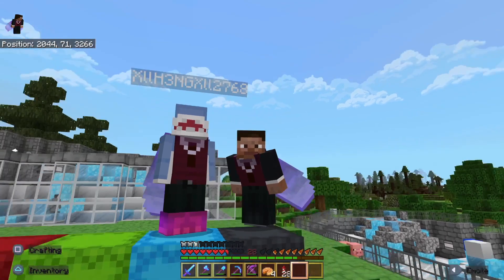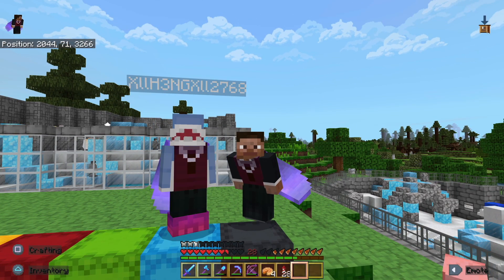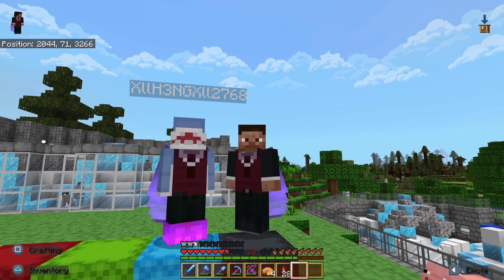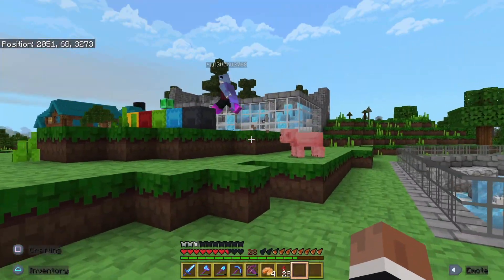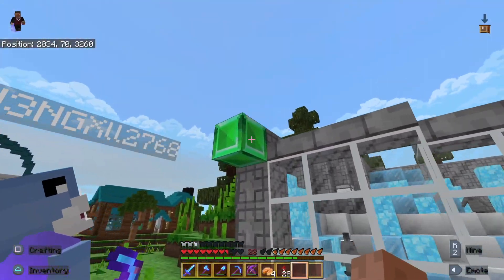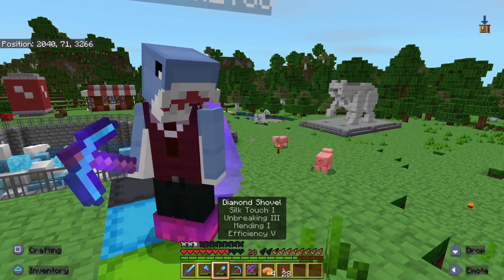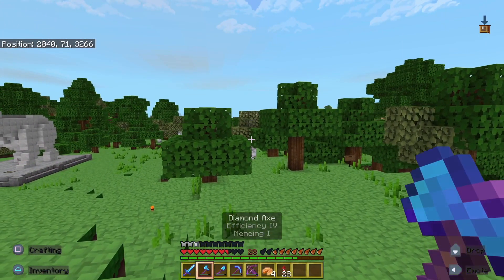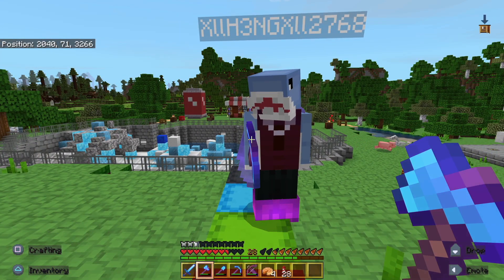Hey everyone, welcome back to another Minecraft Let's Build an Aquarium episode, joined with BC Gaming. Hey guys, how's it going? Today is the day — actually, no. Last episode, we gave a little bit of a world tour, a little update, so if you missed that, go check it out. You might see these Easter eggs, as we're calling them, around the thing we haven't cleaned up yet. But we are rounding off the Arctic Cove. We got two more exhibits to fit into this area, and a restaurant, and then Arctic Cove should be complete.